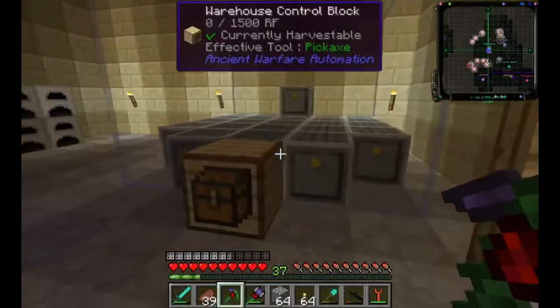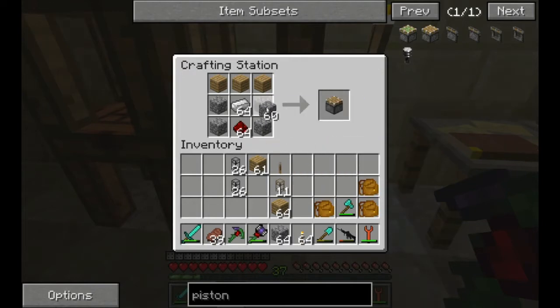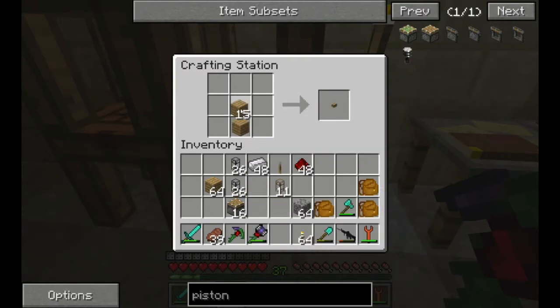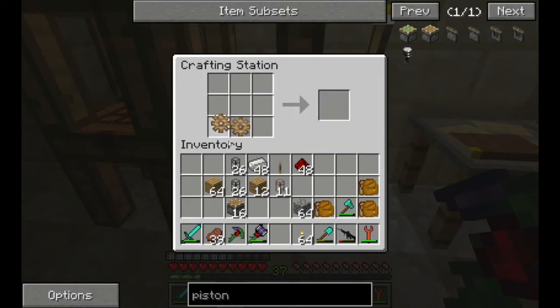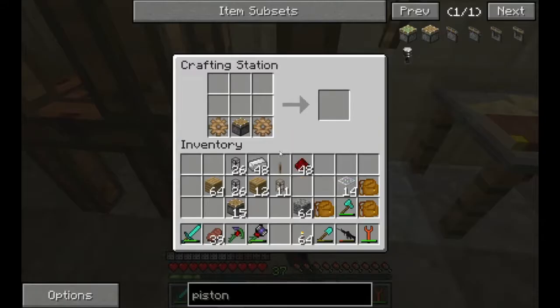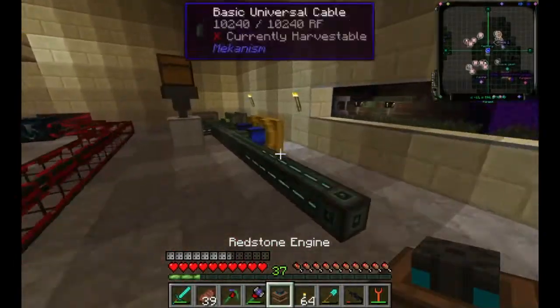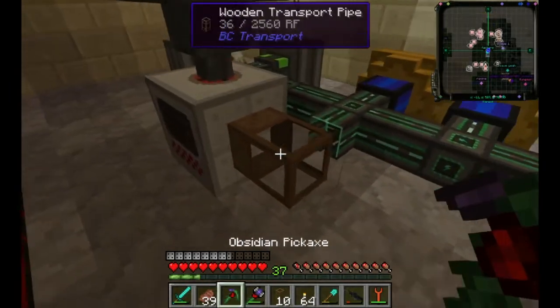Why didn't I grab any redstone? I'm gonna make as many pistons as I can because I hate making these. Pistons are one of my least favorite recipes in Minecraft. The engine recipe is also very annoying - you make two wood gears, a piece of glass here, and then wood. I remembered it without looking it up. We put an extraction pipe here - the extraction pipe is being powered by that, but that's not what I want.